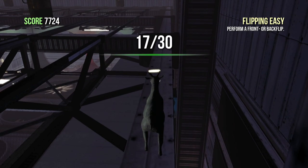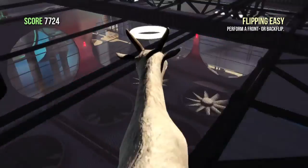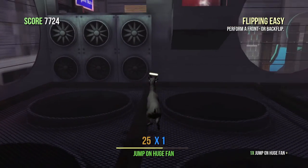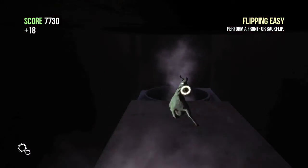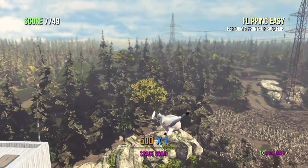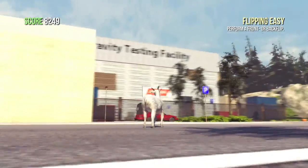Grab the trophy and jump down to the floor. There should be a pit of air conditioning units or fans. Try to get into this air conditioning duct and line yourself up in the middle — this thing will shoot you up super fast. If you slow down enough you can actually grab the trophy on your way out. If you miss it you have to go all the way back, which is kind of a pain.